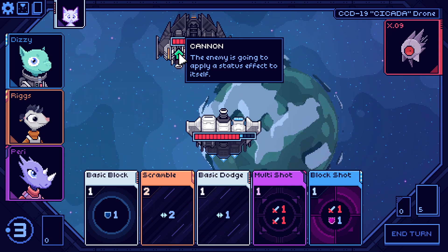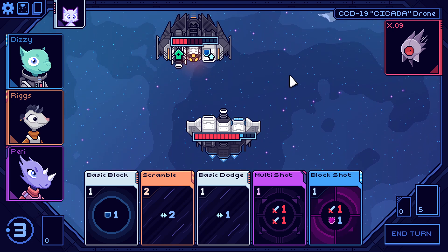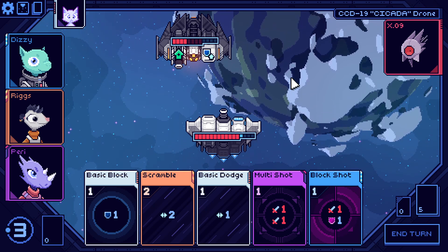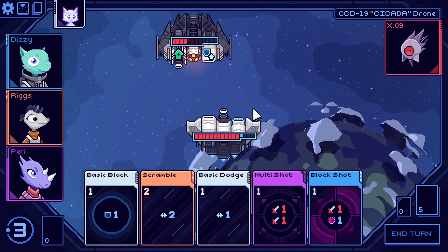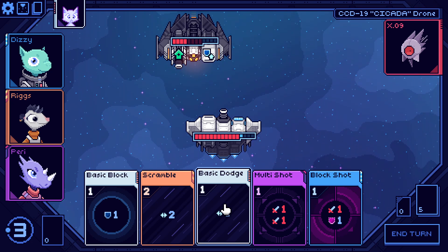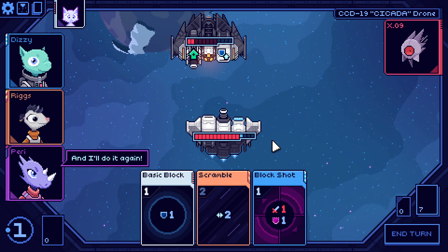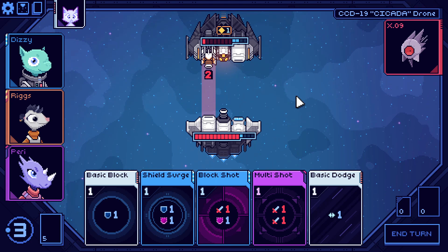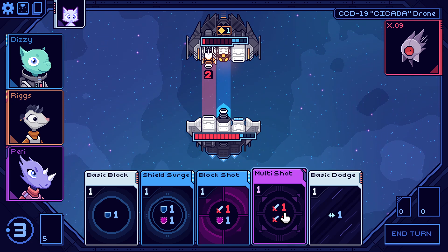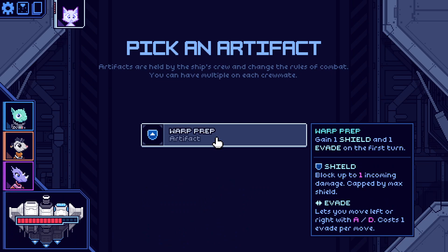The enemy is going to apply a status effect to itself and raise their shields. We've got enough to finish them off. Can't draw either, so if I shoot that it does nothing. Might as well just block shot and end turn. Should be enough — nice, first win! We get a warp prep artifact: artifacts are held by crew and change combat rules. You can have multiple on each crewmate — this one gives one shield and one evade on the first turn.